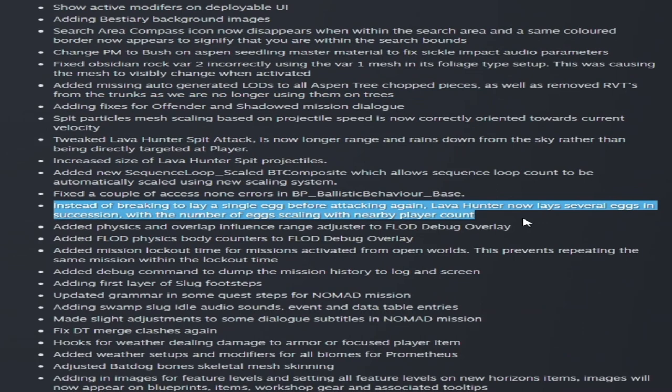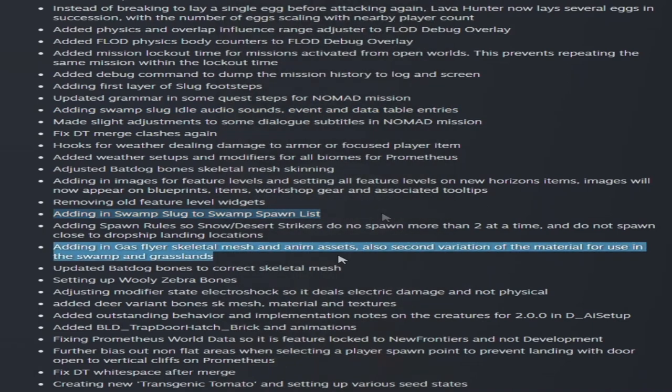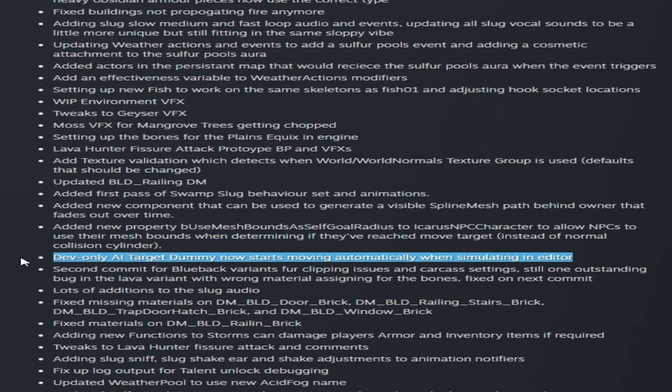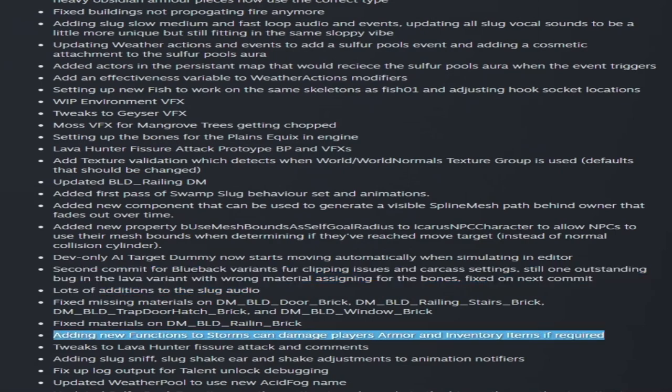Here's an interesting tidbit about the lava hunter: instead of breaking to lay a single egg before attacking again, the lava hunter now lays several eggs in succession, with the number of eggs scaling with nearby player count. They're adding the first layer of slug footprints, swamp slug idle audio sounds, and adding the swamp slug to the swamp spawn list — so we're going to have a swamp slug. Also adding a gas flyer skeletal mesh with a second material variation for use in the swamp and grasslands.